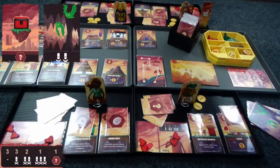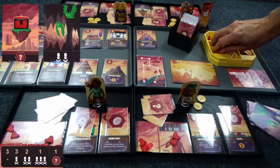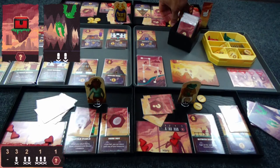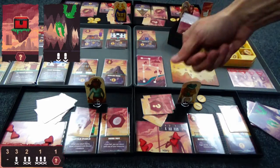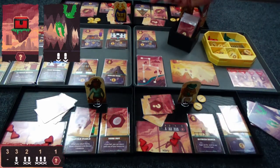Crazy old guy here is getting his money now. He was supposed to get two — he has three loose gold pieces, so he's just going to swap it all for a five. He's down to two life, Frog is down to two, Goggle Girl is down to three, and Cat also has three.